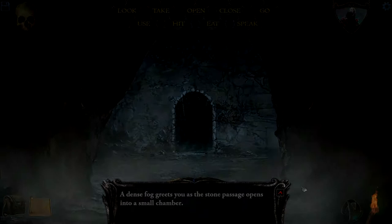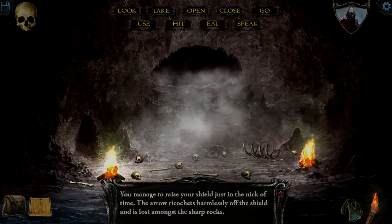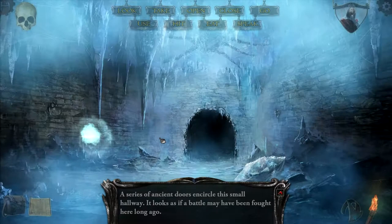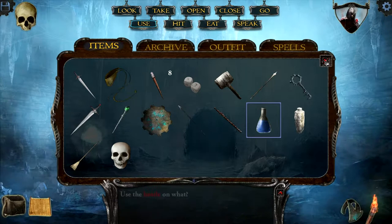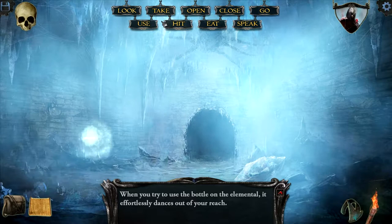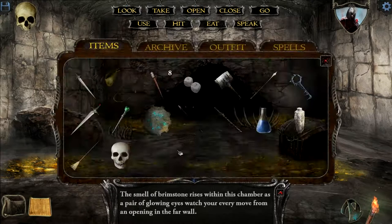Perhaps if we take this water, get it to freeze with the ice elemental, and then dump that in the water, we might have something on our hands here. Okay, let's see — is he going to tell us anything interesting? No. What if I use the water bottle on the ice elemental?